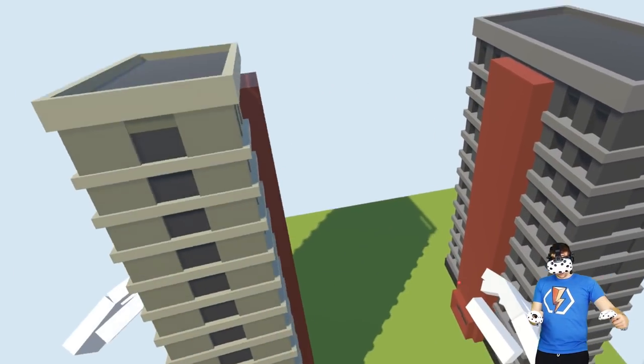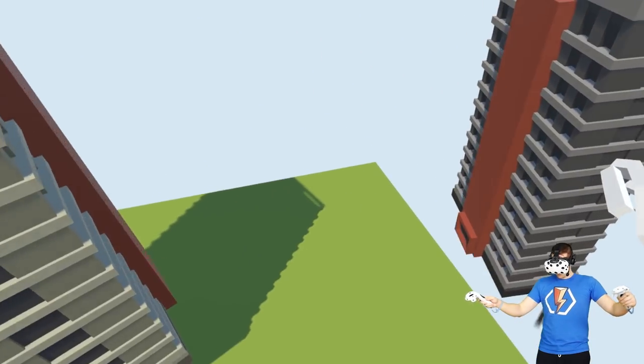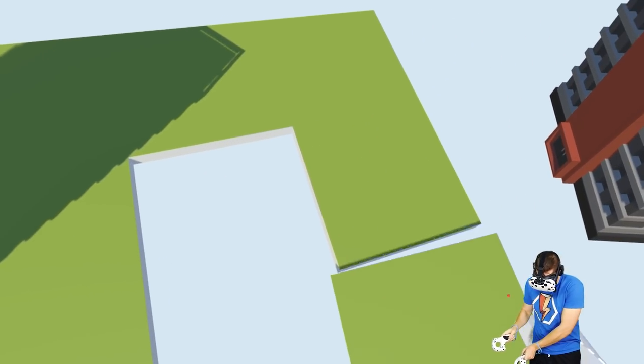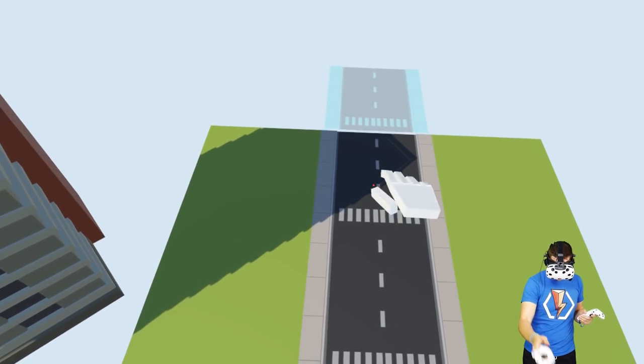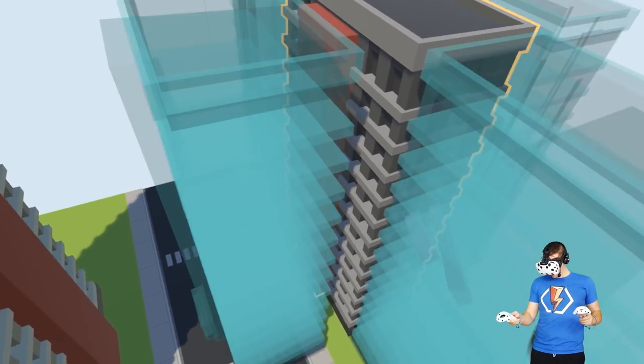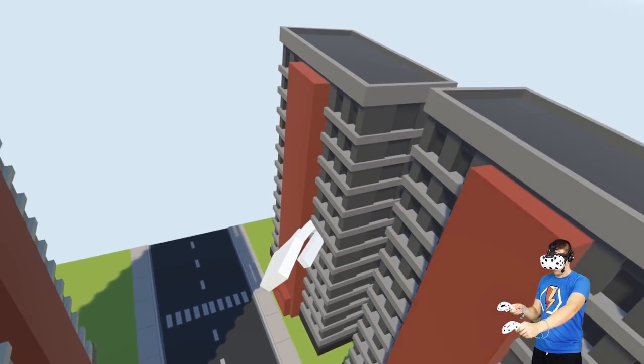We'll take that skyscraper and this skyscraper. We want these in a city, so let's get rid of the middle ones and chuck a road in the middle. Take these, place them there and there, and then maybe we can clone a couple of them.